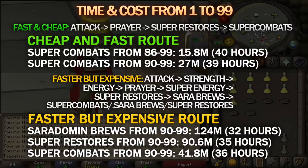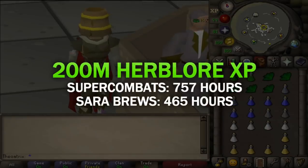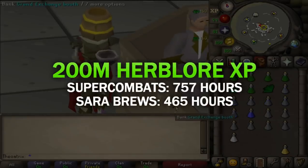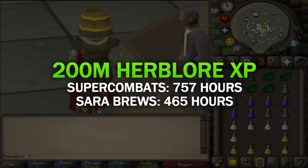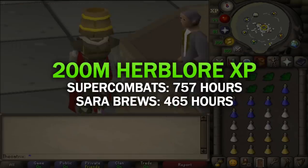They're not really recommended unless you found your mum's credit card. Although if you're going for 200 million experience, it would take 750 hours with super combat potions, whereas with Saradomin brews it takes a far less 460 hours, but the difference in cost is 2 billion coins.